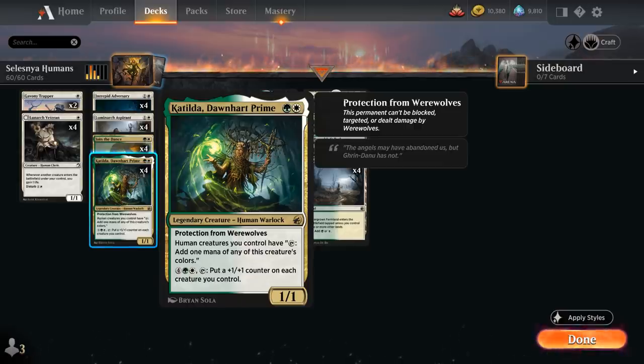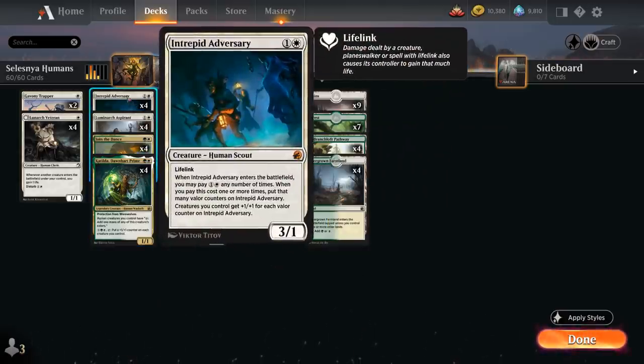Katilda really allows for very explosive starts where we can turn all our creature tokens into mana generators to quickly empty your hand and overtake the board. A great use for Katilda is sinking a bunch of mana into our Intrepid Adversary. The very powerful 2-mana 3/1 Human Scout has lifelink and when the adversary enters the battlefield, we can pay one and a white any number of times, putting that many Valor counters on it, and creatures we control get +1/+1 for each Valor counter. If we play Katilda, make a bunch of tokens and sink all that mana into an Intrepid Adversary, we can make our team enormous, making it very difficult for the opponent to recover.